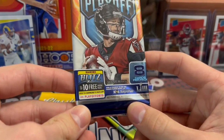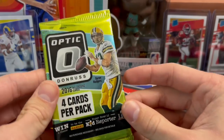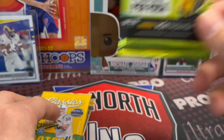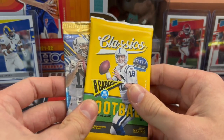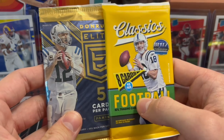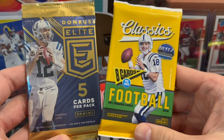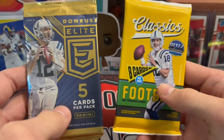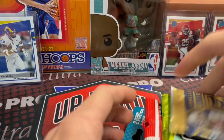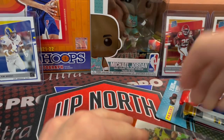Then we have a 2018 Playoff pack, a 2016 Optic retail pack. 2016 Optic is still kind of sneaky cheap for retail stuff, which is surprising — that's actually the first year they made it. That 24-pack retail is like $10 a pack, but it's not horrible for some of the stuff in there. Tom Brady first-year holographics and stuff sell really well. We've got 2017 Elite and 2017 Classics — another chance at Mahomes — and one 2018 pack looking for Josh Allen. Let's get into it.